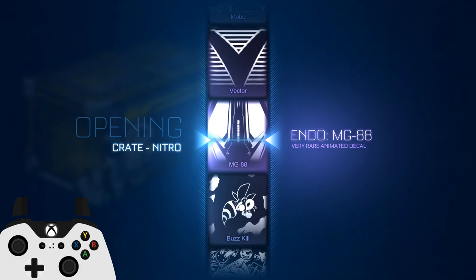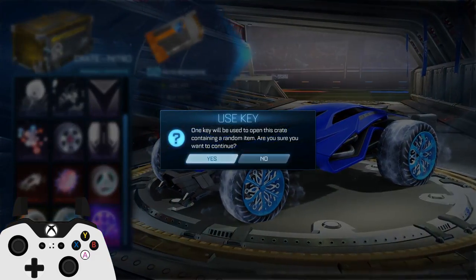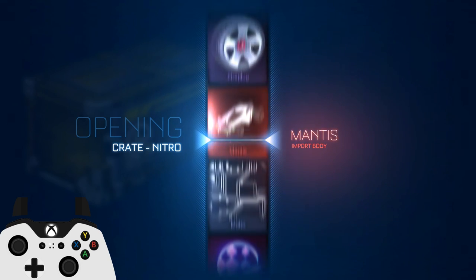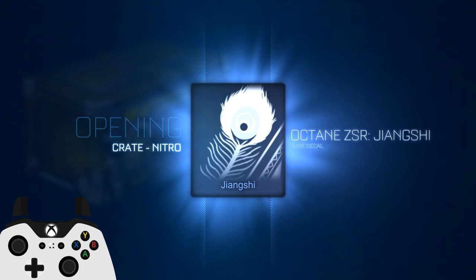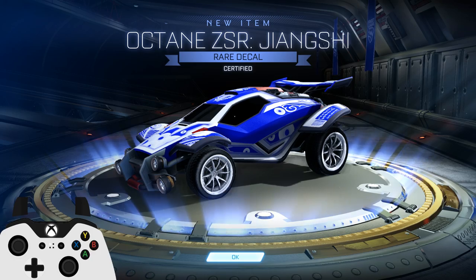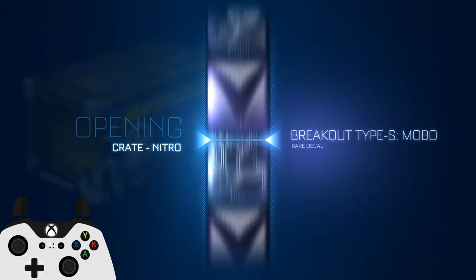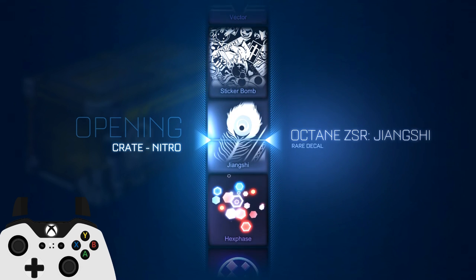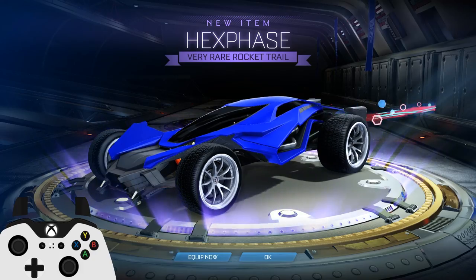Endo MG88 — okay, so they brought out the MG88 for the Endo. That's pretty cool. I rock the Endo, I've been rocking the Merc though lately. Oh, we almost got the Draco wheel, so close — I would have lost my shit. Certified Octane ZSR skin — Jingy! We got one left, come on. We got hex phase and a rocket trail, so the wheels and the rocket trail — two for five, we'll take it.